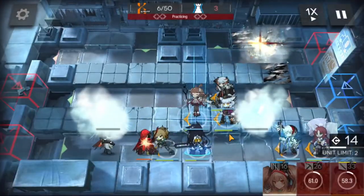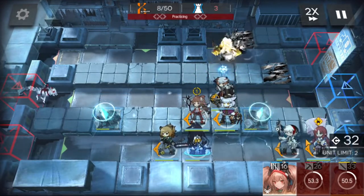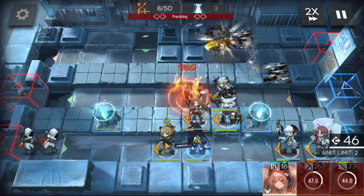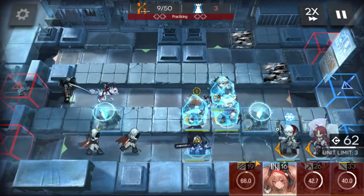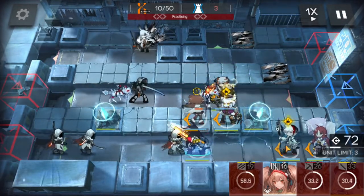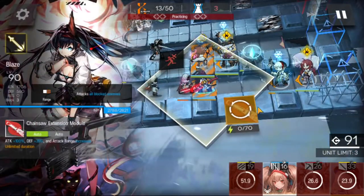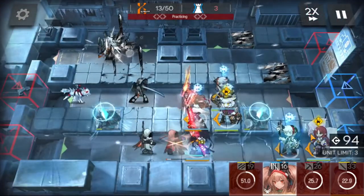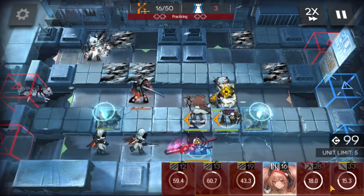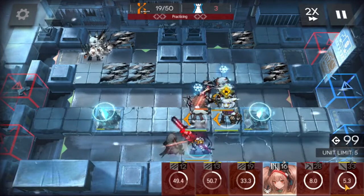In general, it is always a good idea to have one operator of every archetype in your squad. Rarity generally doesn't matter, so having a low rarity operator such as Ansel to fill your medical role isn't detrimental. Although some archetypes are used more than others, there will be stages where you struggle because you did not build an operator of a certain archetype. When building your squad, raise operators that expand your niches and archetypes. Once you've filled those holes, you can focus on what you use the most. Or you can just completely disregard this and raise waifus — no judgment.